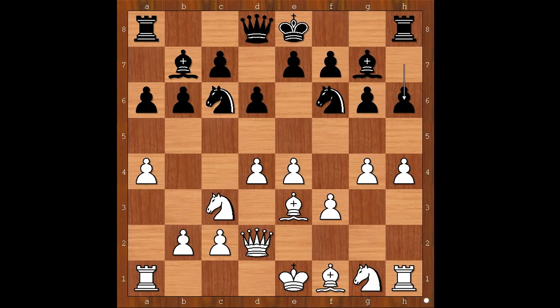Knight to g2. If h5, then g5. And if g5 is played, then pawn takes pawn on g5. Back to our game — knight to e2.